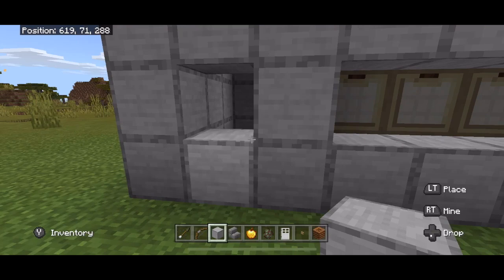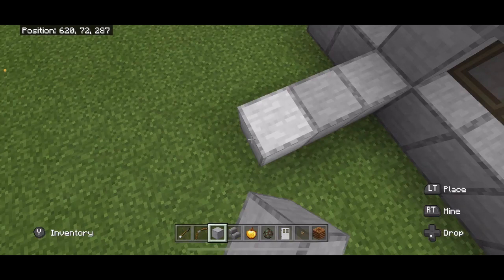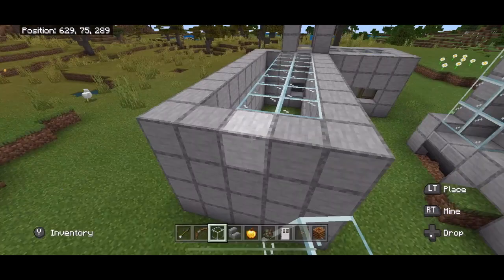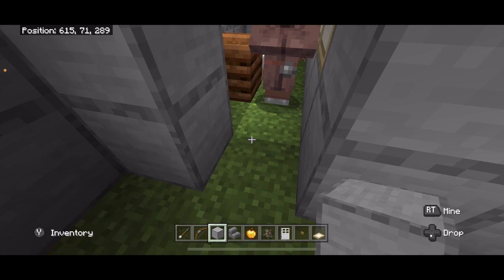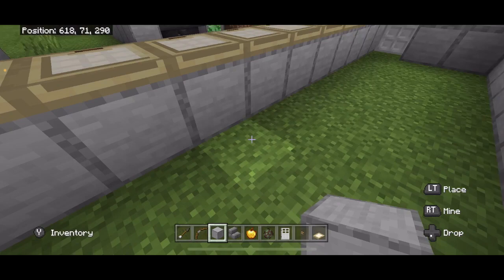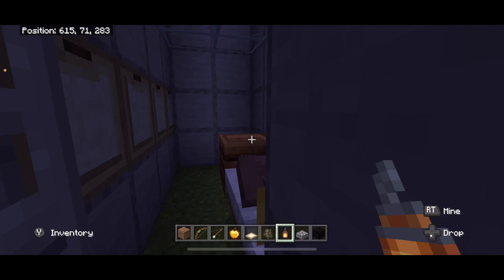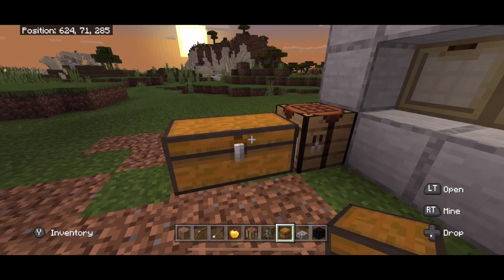Now let's make another house where we are going to have three clerics. Build it in the same style as the other house. If you have enough iron, you can make iron doors for the holding cell. Lay down one, two, three beds and one, two, three brewing stands. Also, you definitely want to light up these rooms. I like to place a little workstation so I have a crafting table and one more chest where I keep my golden apples. Once that is done, you're ready to go.